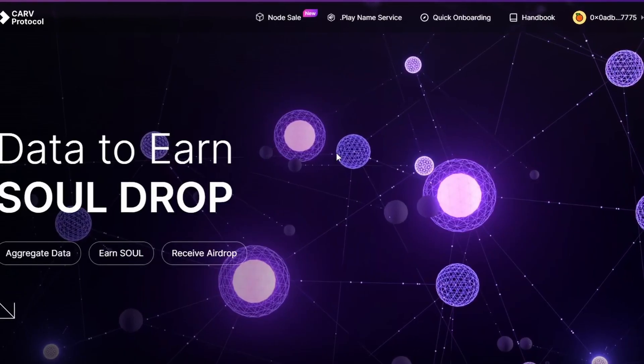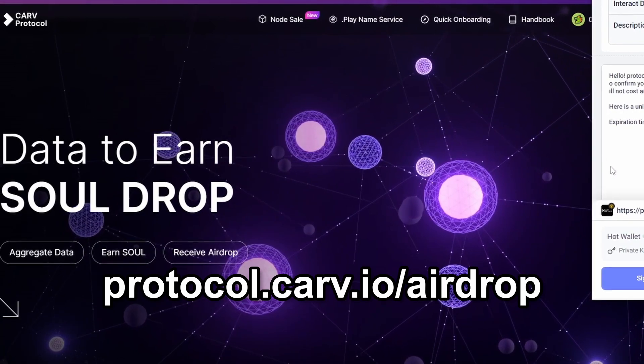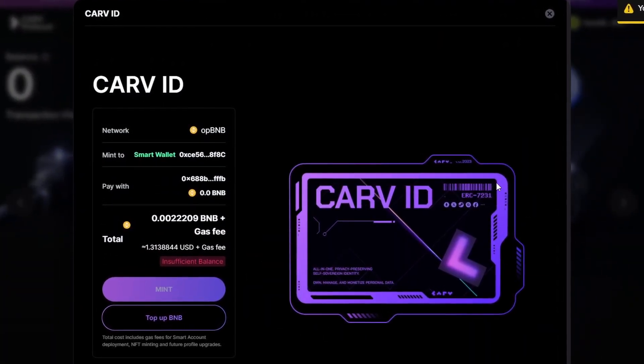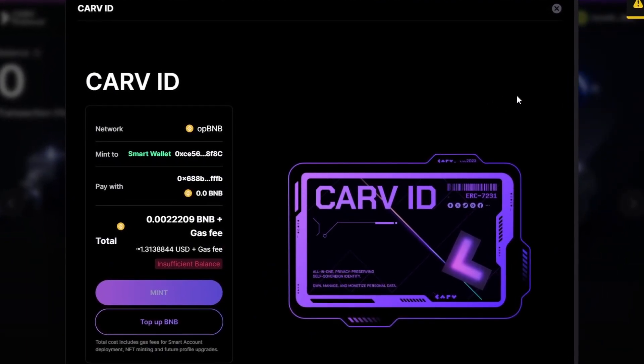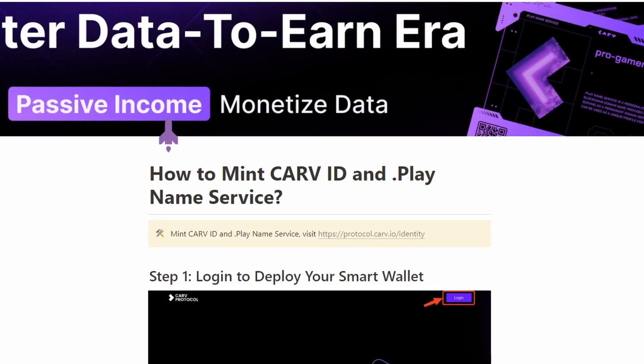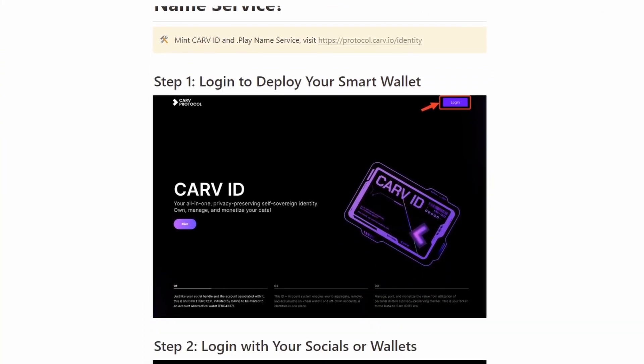In order to participate in this airdrop campaign you will have to sign up at protocol.carve.io/airdrop and mint your own Carve ID. For this you will have to bridge some BNB to the OP BNB chain — around $3 worth of BNB should be more than enough. I'm going to link a guide down below in the description.